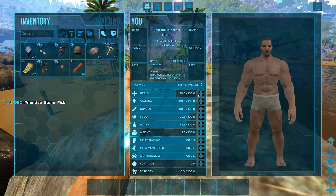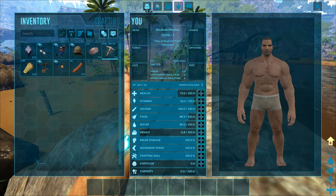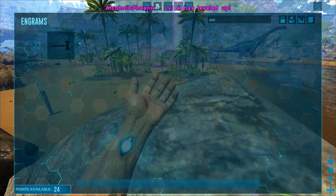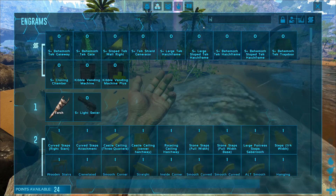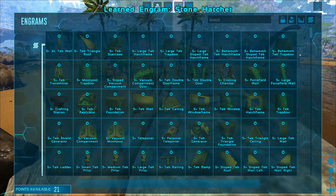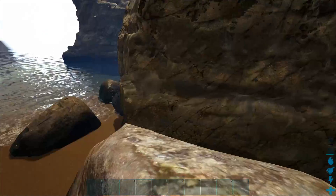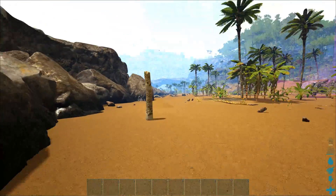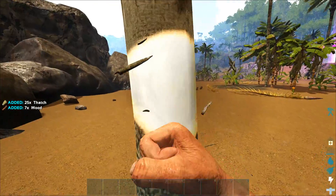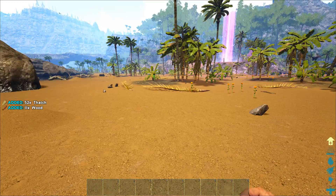I need to level up my stuff, so let's do stamina. Now we need an axe, and then we need a hatchet. I also downloaded the Classic Flyers mod for this series, so we should be able to change the movement speed of our flyers, which would be fantastic because the nerf to the flyers was just insane.